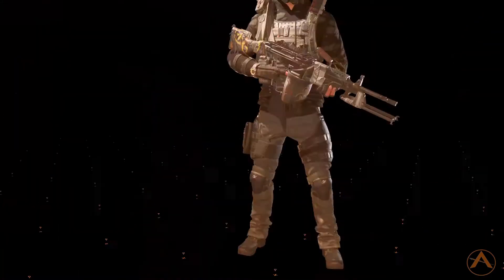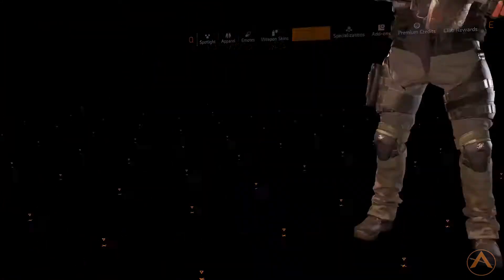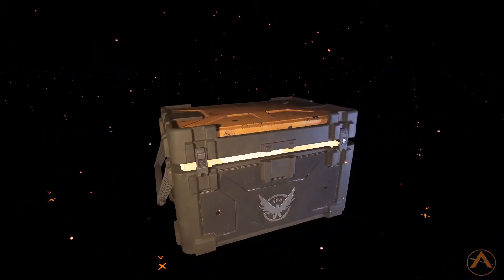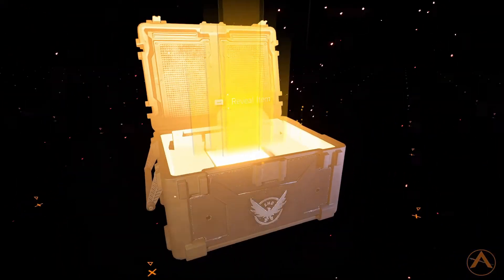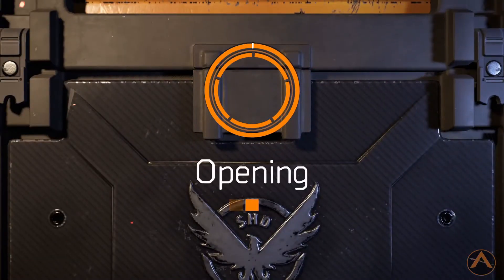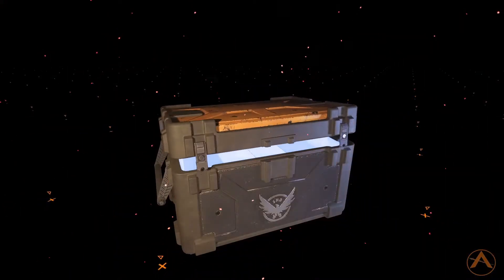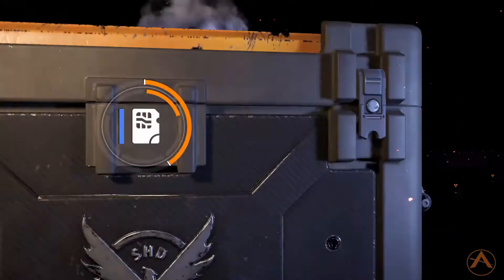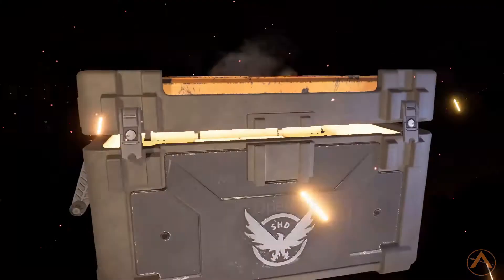Then we got the BTSU shirt — we already have that outfit. Got the Aviator Goggles — I get the Aviator Goggles and the Aviator Scarf like 90% of the time, it's ridiculous. And got an Excited emote, which is nice.